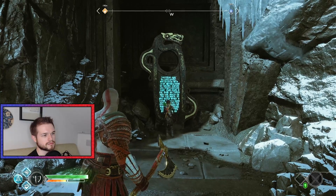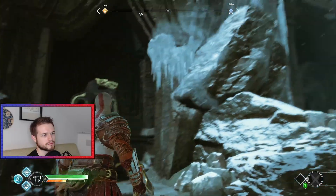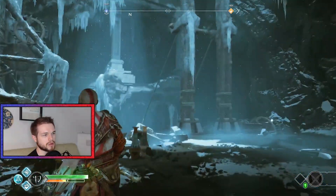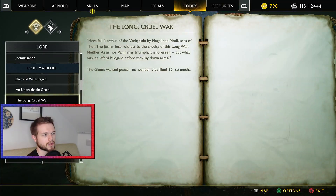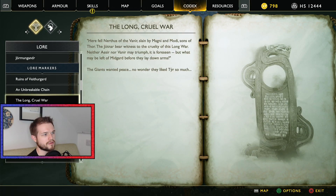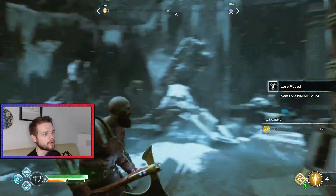Another marker. Here fell Nerthus of the Vanir, slain by Magni and Modi, sons of Thor. The Jotunar bear witness to the cruelty of this long war. Neither Aesir nor Vanir may triumph as foreseen, but what may be left of Midgard before they lay down arms. The giants wanted peace — no one did it like Tyr so much. A long, cruel war.